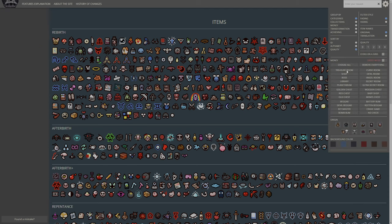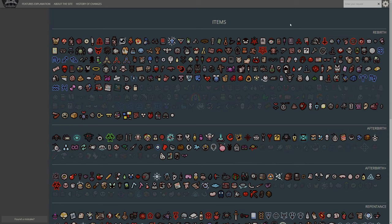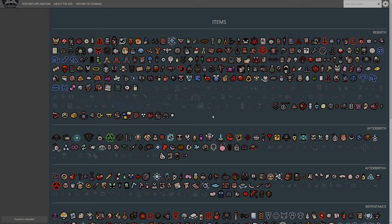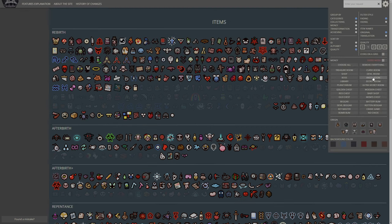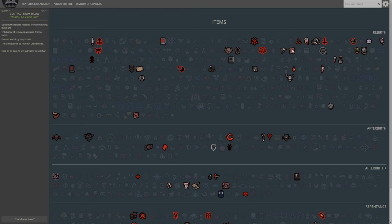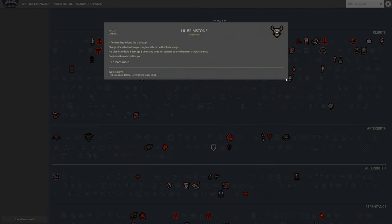It's neither Item Room nor Ultra Secret Room, so it's not even an item room item. Let's go with a Devil Deal item next — one that isn't red and isn't an unlock. Devil Deal. There's not many that aren't red and are an unlock. Okay, that's not an unlock — that's a challenge unlock. I'd rather go for a character unlock, to be fair.